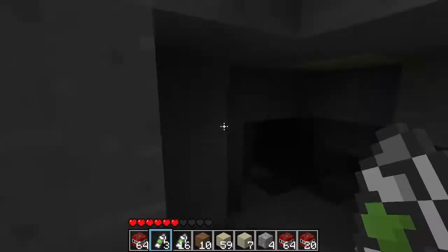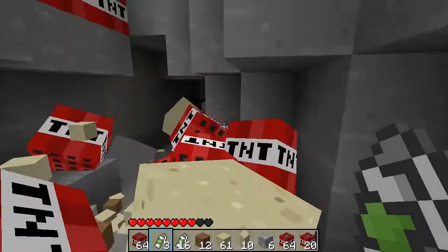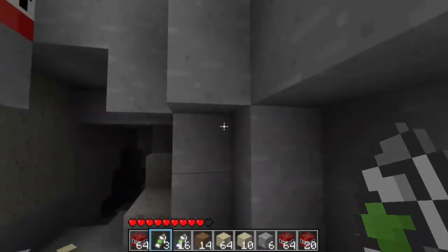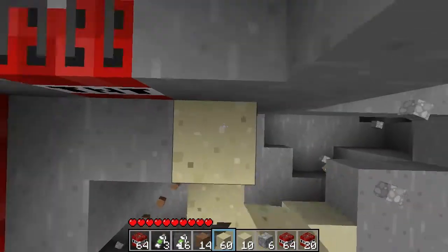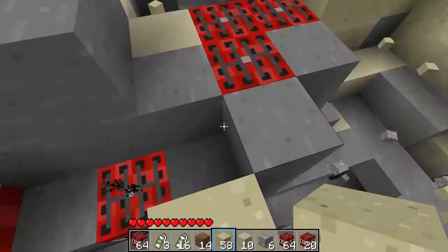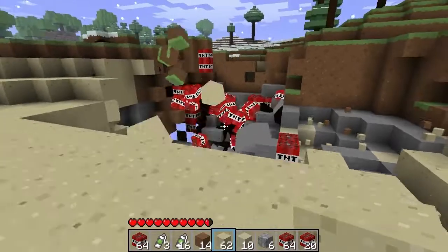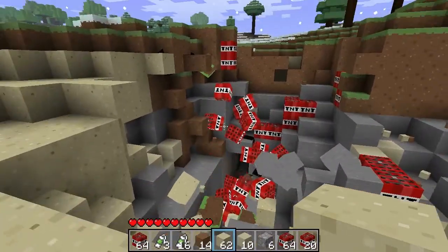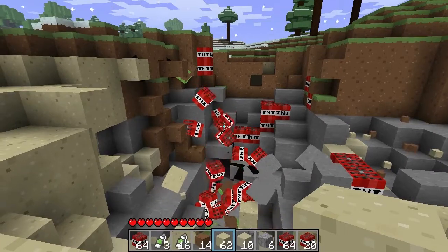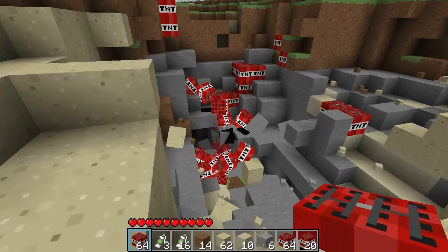So they're exploding just when you hit them individually. Oh, that one works. Hmm, so it looks like the mod disables TNT stuck together from chain-exploding, I guess.